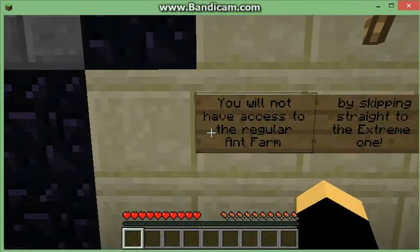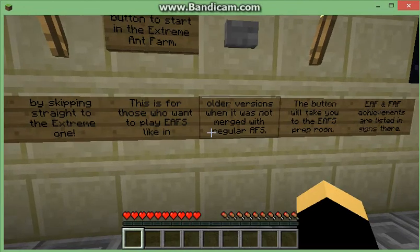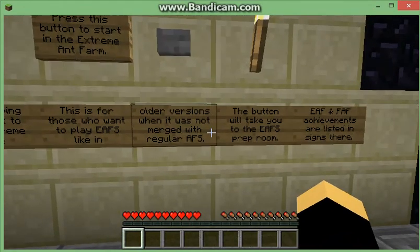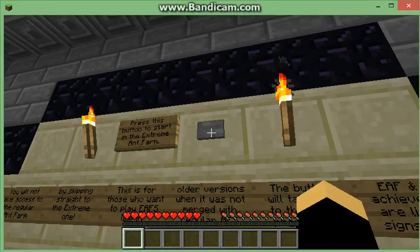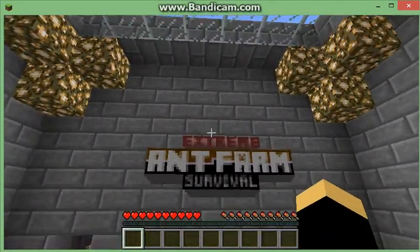If I'm correct, you will not have access to the regular ant farm by skipping straight to the extreme one. This is for those who want to play extreme ant farm survival like the older versions when it was not merged with regular ant farm. The button will take you to the EAS prep room. We want to go here - extreme ant farm survival.